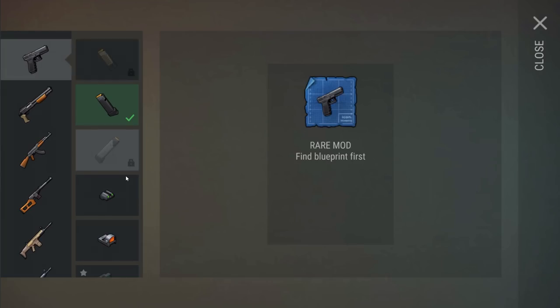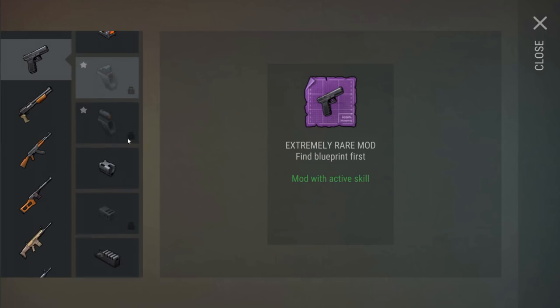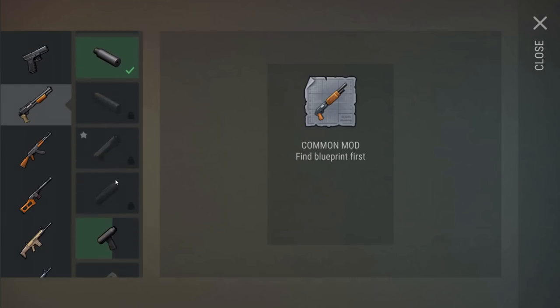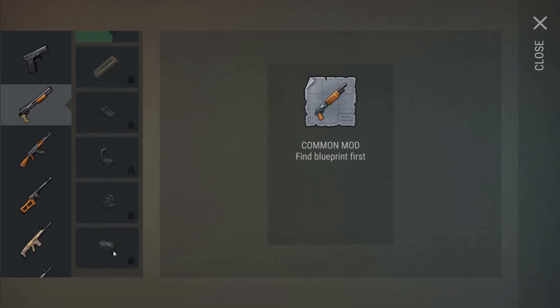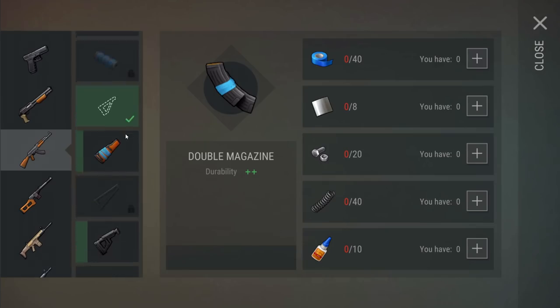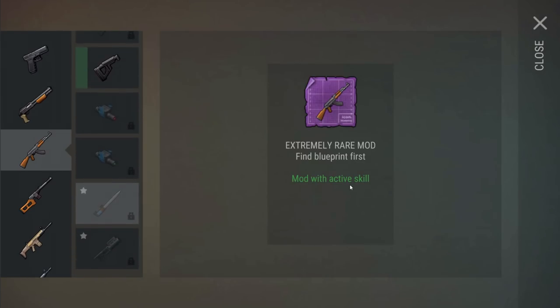The attachment system was changed — I can actually see all the attachments with cool little previews. The active skill for one of them looks like some kind of weird double sight. We can't click on them to find out their names yet, but the shotgun got a new skin as well. Any mods with stars have an active skill.